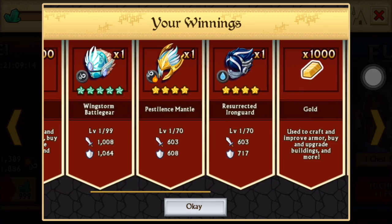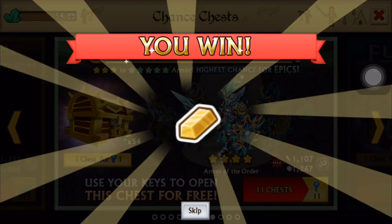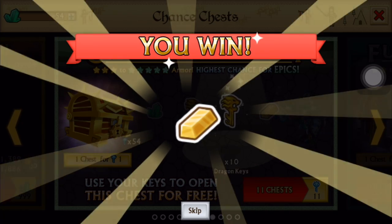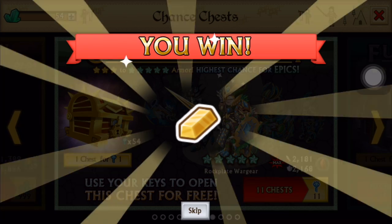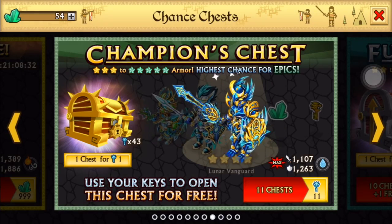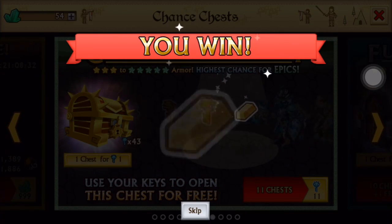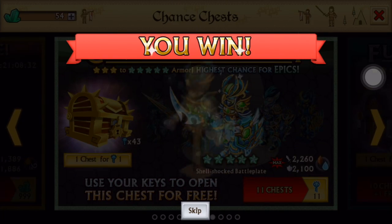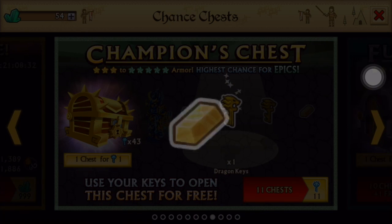From the looks of it, if I keep getting a lot of epics from these champion chests, I'll probably open more of the jackpot key chest — just because I can fuse them into Dragonforges, possibly one of the newer ones. Some gold — that one is not that good. Legendary, epic. That amount of gold — fusion boost, it's not bad. More epics. As long as the epics keep rolling I don't mind. This isn't just an alt account. More fusion boost, gold. And that's it for this one.